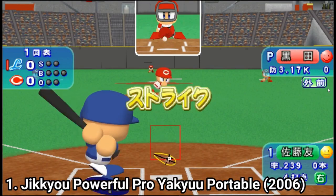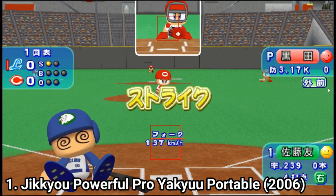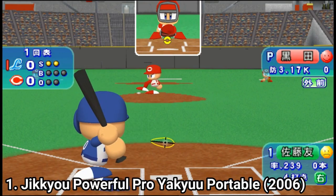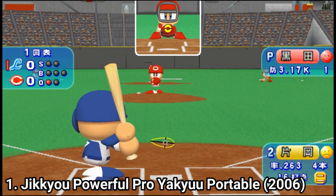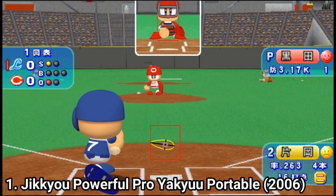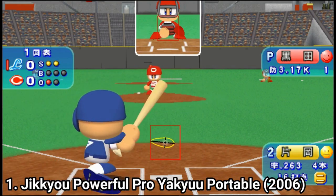Don't let yourself get fooled by the look of the games. Pro Yakkyou are pretty good baseball games on the PSP with their own unique quirks that will attract part of the gaming community. Stats play a major role — each player has different stats and you can really feel the difference. A less professional player is slower and has more difficult controls, whereas a top player is easier to maneuver and is faster.